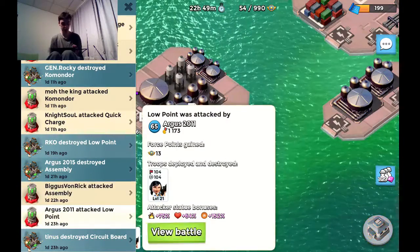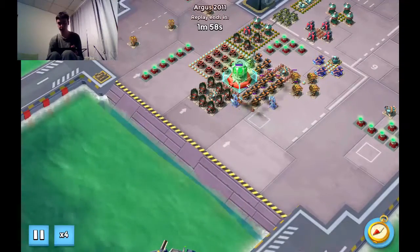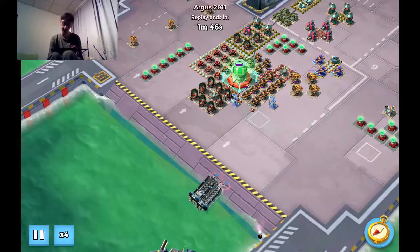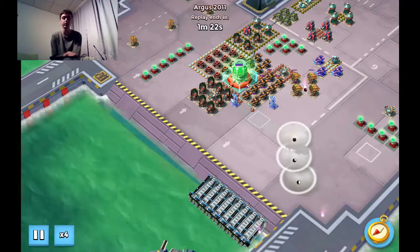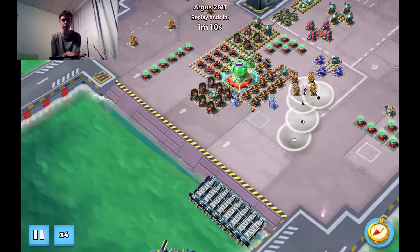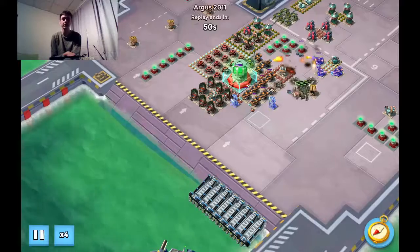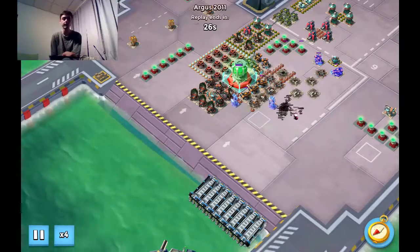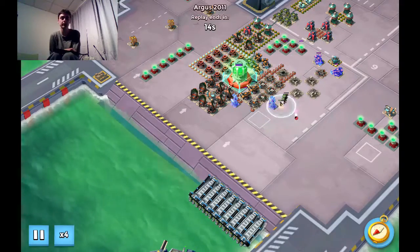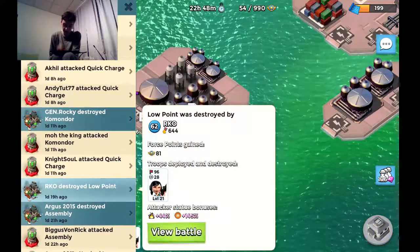Taking down the circuit board next up — Mr. Arkus clearing up low points. First off some mines to make it easy on the next guy, and of course on himself, because that could easily murder all his Zookas. And after this he cleared up some more mines and got wrecked by the shock launcher. This base got killed by Mr. Arkiel.